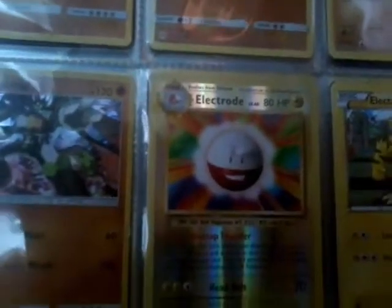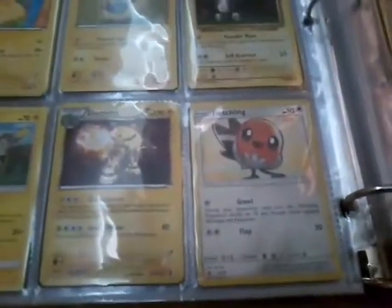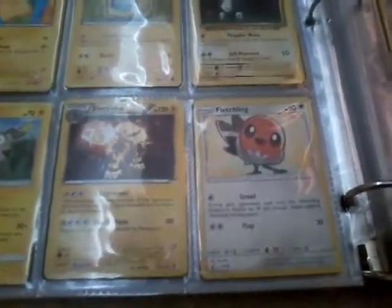A reverse rare Electrode, an Electabuzz, an Alolan holo Raichu, a Jolteon, a Voltorb, a Pikachu, a Mareep, a Magnemite, a Togedemaru, and an Electivire.